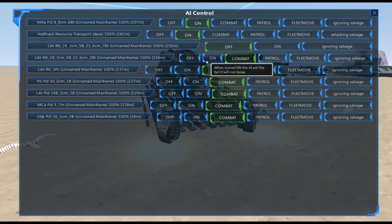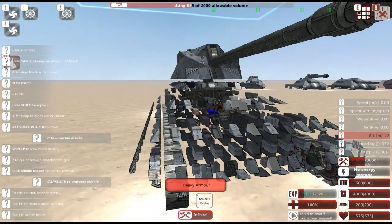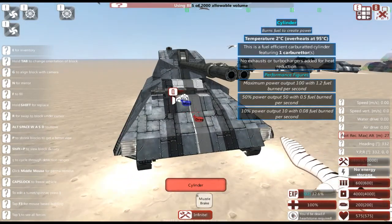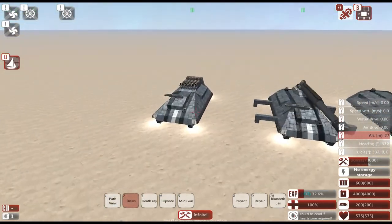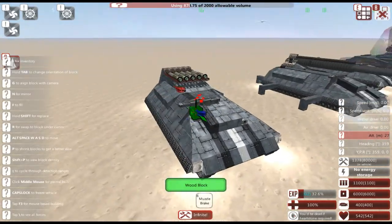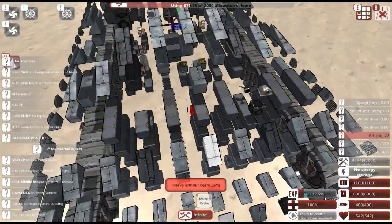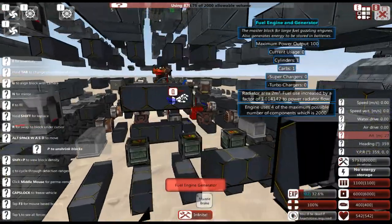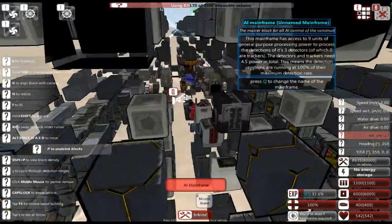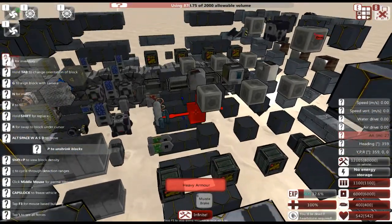That's basically all the internals of this vehicle. Now we're going to move on to the next one, which is built on the same chassis — same hull. This time when we carved out the internals, the ammunition is in the front behind pretty thick armor. We have two 200 horsepower engines, pretty weak but good enough to get this thing moving at about 30 meters a second. There's more ammunition in the back, because this is a missile carrier.